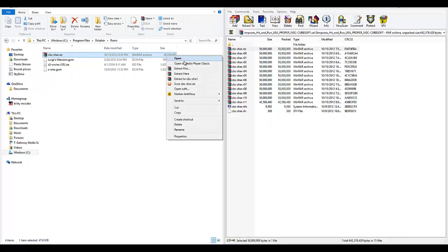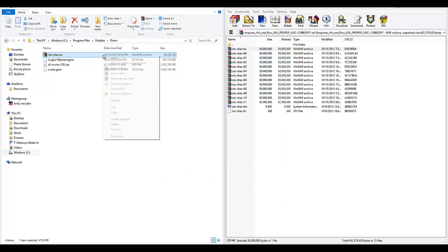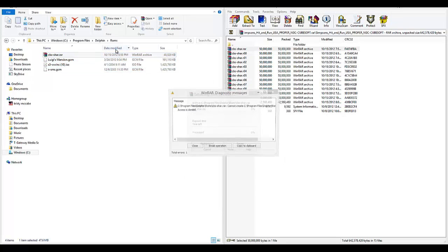Then you right-click this and press extract files — or actually go extract here. Because you can't extract there without permission, get out of this and just extract it to your desktop.